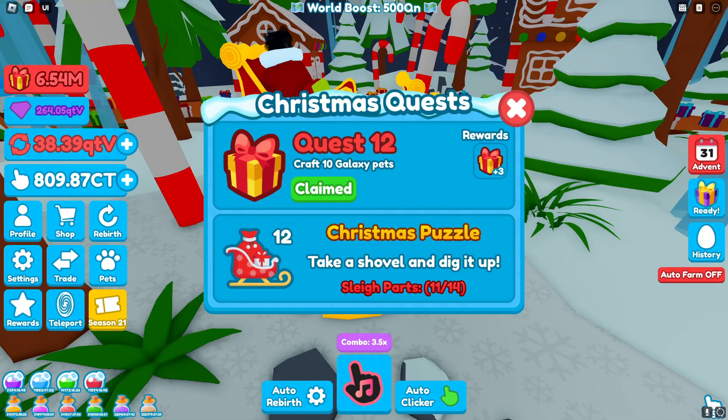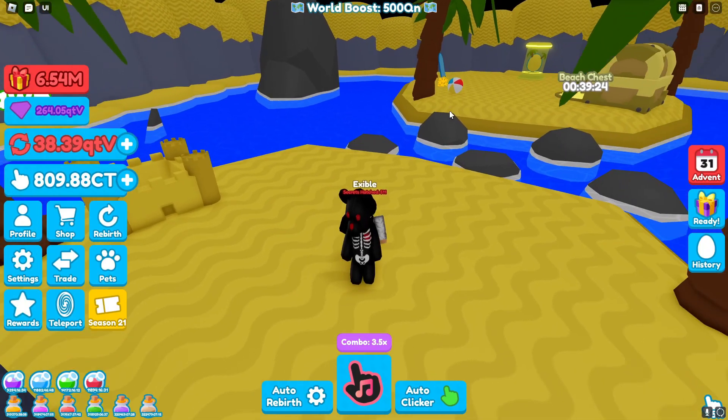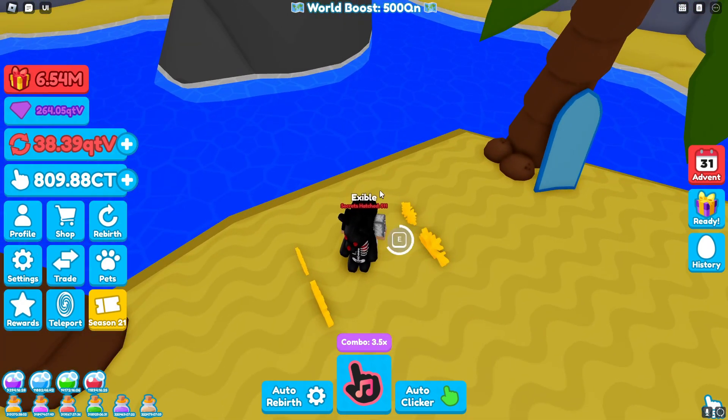Quest 12 — craft 10 galaxy pets. I just hatched the basic egg from the spawn. Then for the Christmas puzzle it says take a shovel and dig it up. Go to your teleport, treasure map, and go to beach. Once you get on the beach, jump up here across these little rocks and you can see it right here in the sand. Come up to it and click claim.